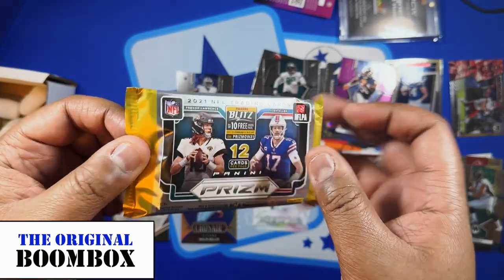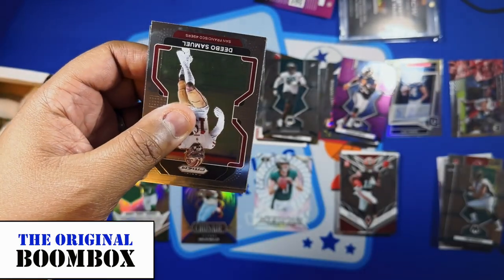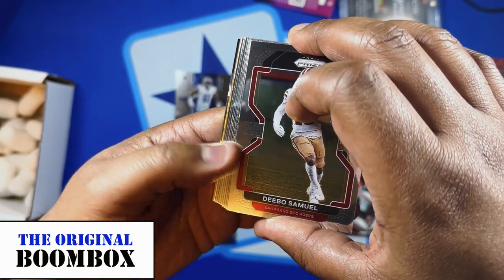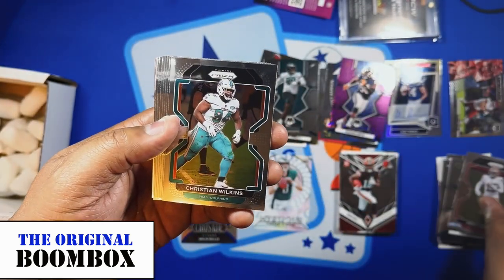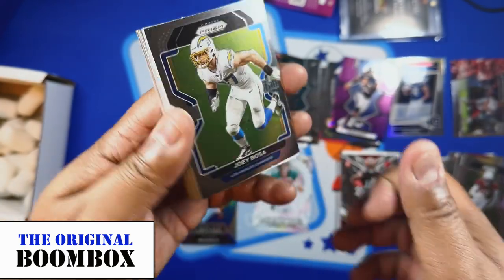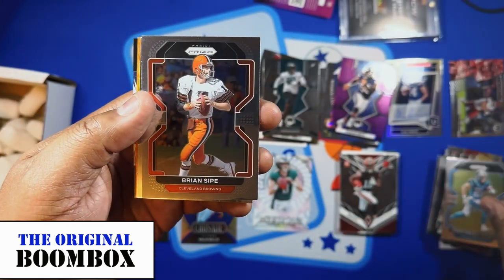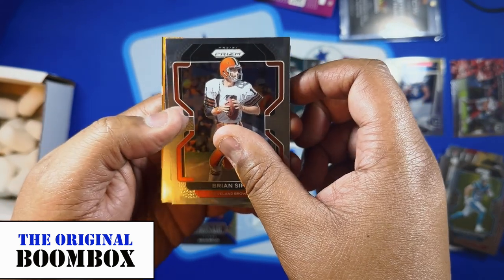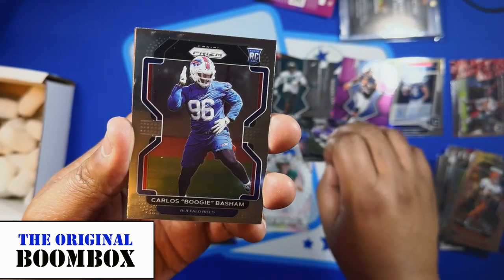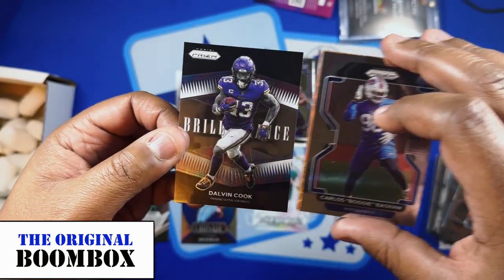Now for the 2021 Prism — we're looking for Trevor Lawrence, Justin Fields, or Micah Parsons. There's something wavy in the back, a little orange wave — could be orange or gold, we'll see. We got Debo Wilkins, DeAndre Hopkins — will he be a Cowboy? Joey Bosa, Peterson, Hardman, Christian McCaffrey, a Sipe Browns card. First rookie card coming up — Boogie Basham. There's also an insert behind it, a Dalvin Cook Brilliance insert.